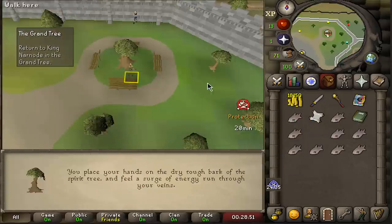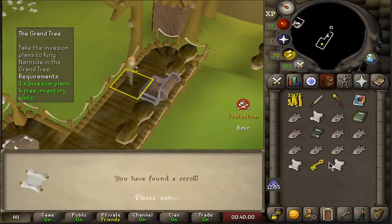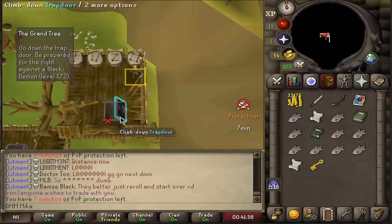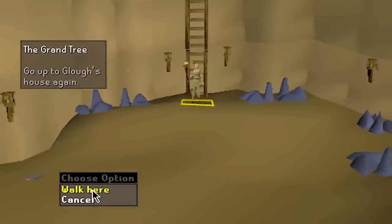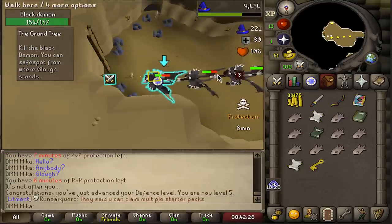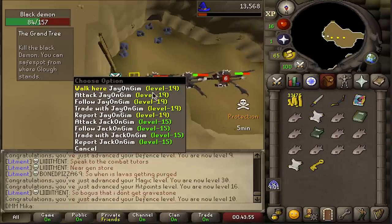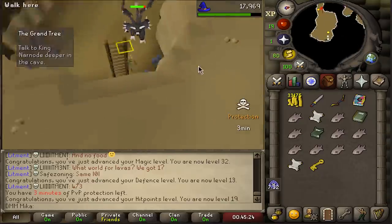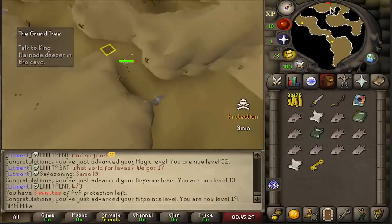Gnome Stronghold — let's go! The chest is locked but I have the key. We need to be careful on this part: equip our staff, defensive mode, no auto-retaliate, run on. This is a scary part most of the time. I might need to kill it from here and hope I don't get hit. We're getting HP levels, Defense levels, Magic levels — we're chilling. The big black demon is now defeated and we can complete the quest. Beautiful, no problem so far.